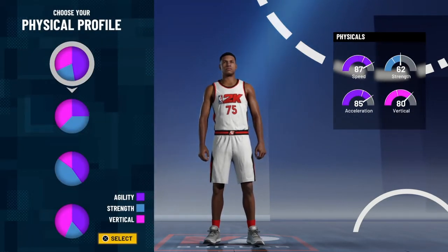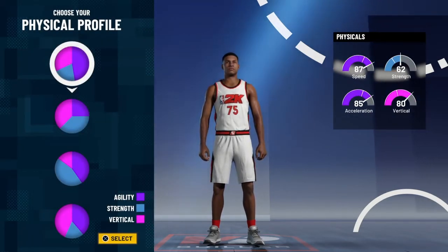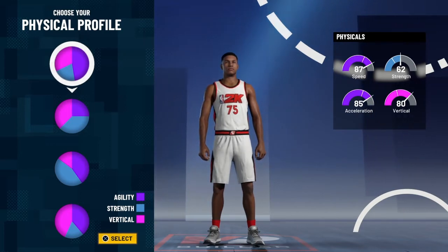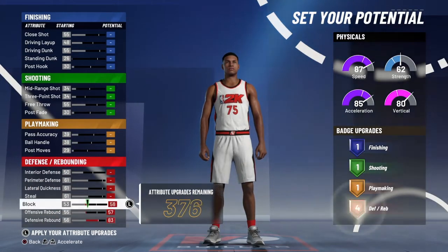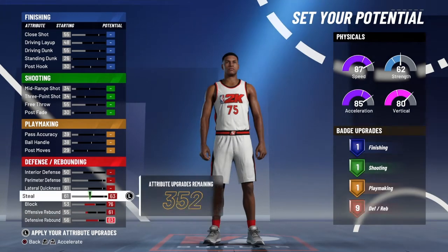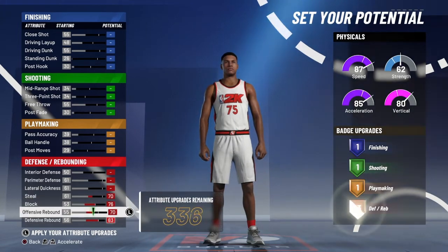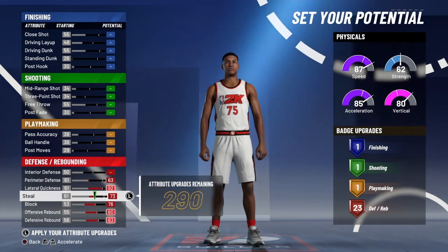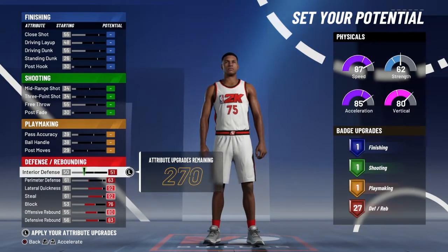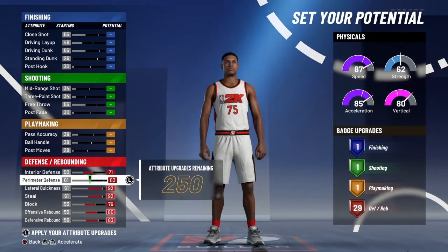I choose agility because you're able to guard the ball, you're fast, you're quick, and you'll be able to get that 99 speed at 99 overall. For the ticks you always want to max out the defense and rebounding on your red pie — you always want to do this. You're able to play the best defense possible and lock up comp guards, fast guards — it doesn't matter who — with the maxed out red stats.